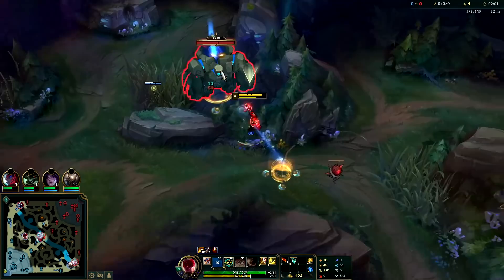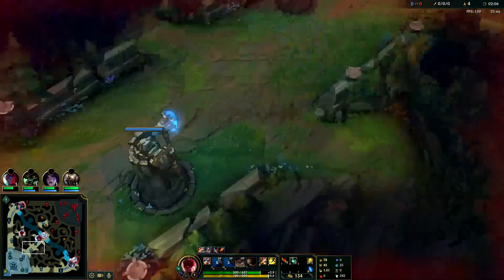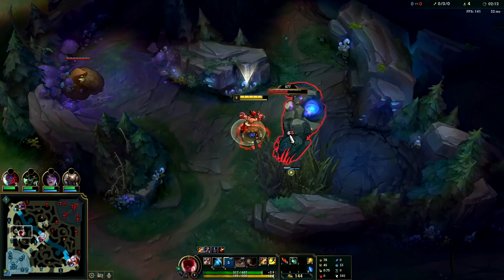We'll go for our blue buff into Gromp. Lee Sin normally goes for a 3-camp clear when he wants to go for an early gank or invade the enemies. Otherwise, he can do more of a 5-camp clear into Scuttle — Gromp into Wolves and Raptors, then Scuttle.